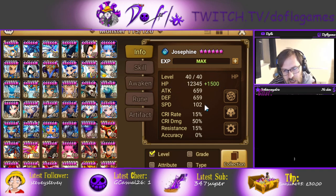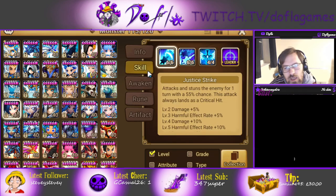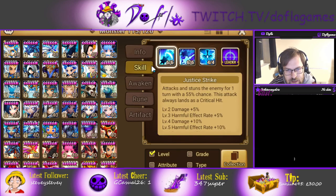Her base stats are pretty good — average speed, pretty high base HP, attack and defense are the same and they're not bad at all. She awakens into strength and skill, so the skill becomes stronger. She doesn't get a stat boost from awakening, but she does get a better skill.